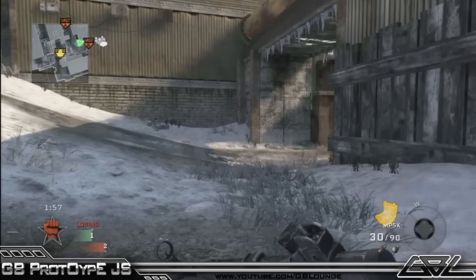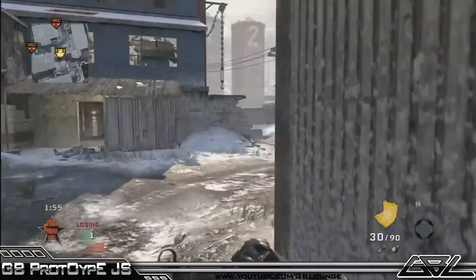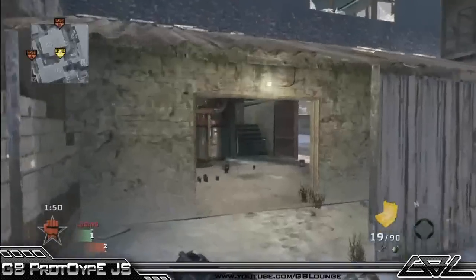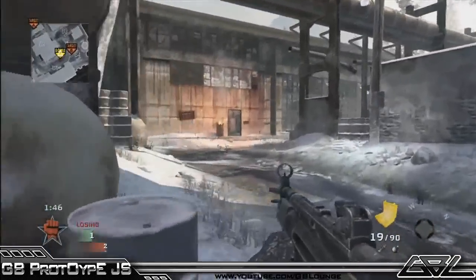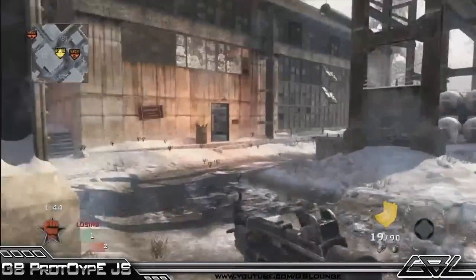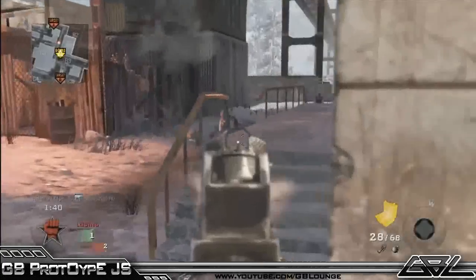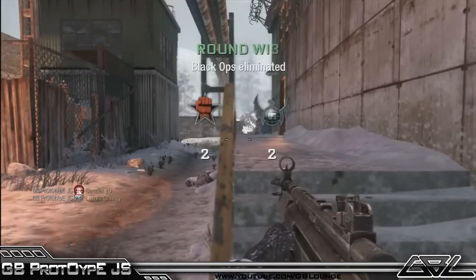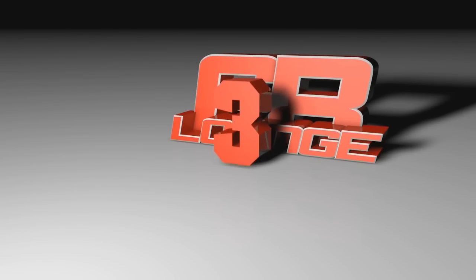In clip number 2 today we have got GB — I'm assuming that's PrototypeJS and someone's spelt it wrong. He's playing some WMD on Black Ops, takes a bit of sponge from the MP5 but that doesn't faze him. He moves round to Domo A, pushes round, sees two guys in front of him, kills one, reloads, jumps to the side, sees a third and gets the third as well on the head glitch on the steps. Very nice play from Prototype — a nice fast 1v3.